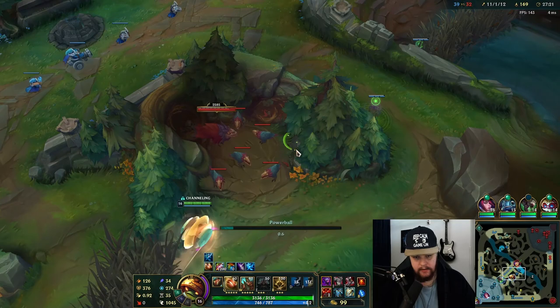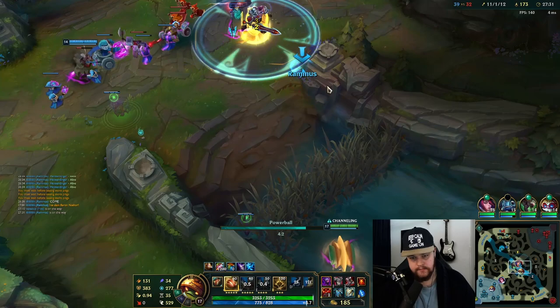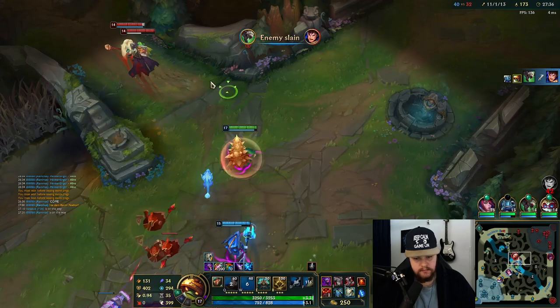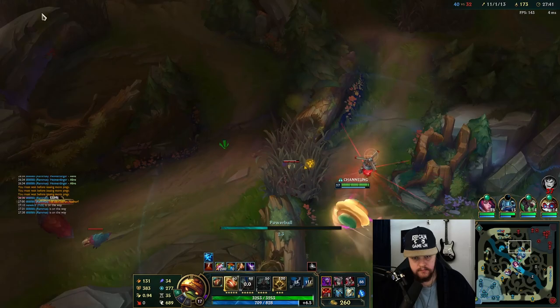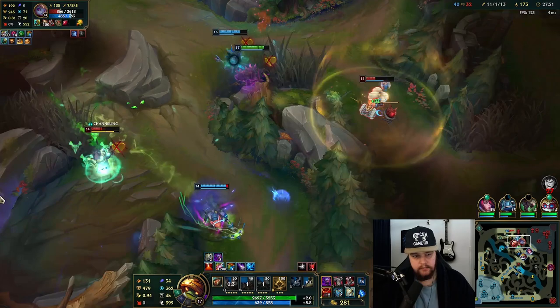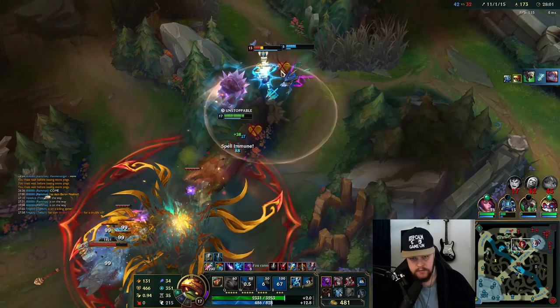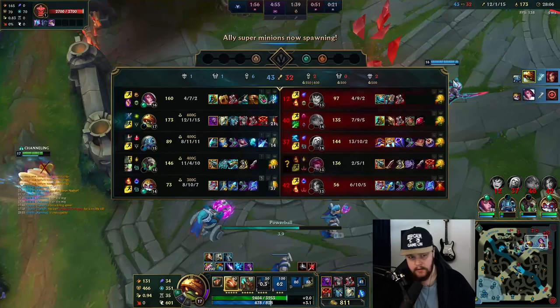It doesn't matter — we got the baron in the end. But I don't like taking longer on baron than necessary because it just increases the chances of it getting stolen. I'm actually just gonna loop past this way and see if I can catch him. That's a pretty good catch — there's no way for her to get out. Let's cancel her ult there real quick. I'm gonna have to go for Vladimir here. Good CC on this guy as well. Fiora gets the push on mid lane.